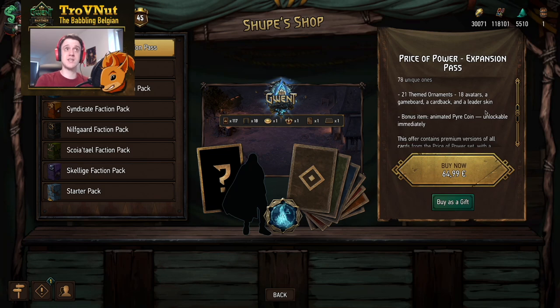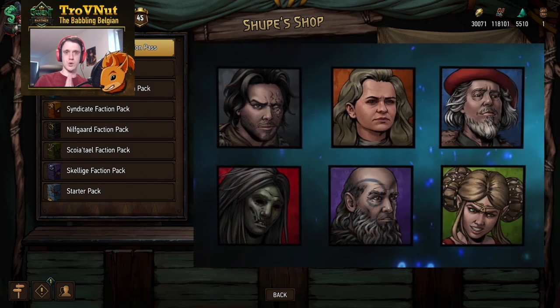There are 21 themed ornaments and a bonus item, which is the animated Pyre coin, unlocked immediately. There is a specific reason for this that we'll go into in a minute. The first big batch of ornaments are the avatars — 18 of the 21 ornaments are just avatars. Only six of those are known already, as shown here on screen. The reason for that is that CDPR wanted to avoid spoilers, because all of the avatars we've seen so far depict the legendary card of each faction.